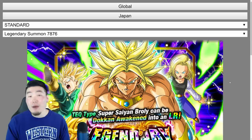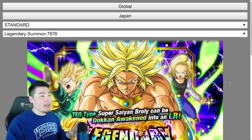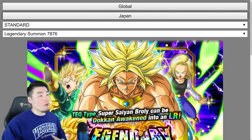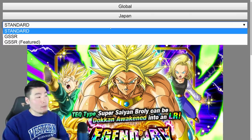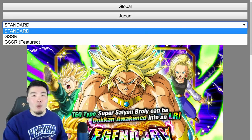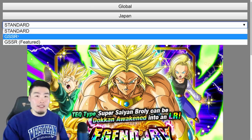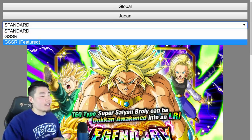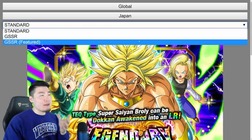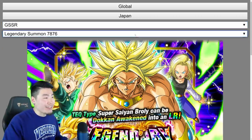It's very simple to use. When you first get to the website there are gonna be two options on top: Global or Japan — just click on the one you want to summon on. Then the next option is for the type of banner you're summoning on. The first is Standard, which basically only applies to ticket banners or a few random banners where there's no guaranteed SSR. There's also GSSR, which is guaranteed SSR for most banners where you're spending stones. And then there's also Featured Guaranteed SSR, which for the most part applies to category banners.